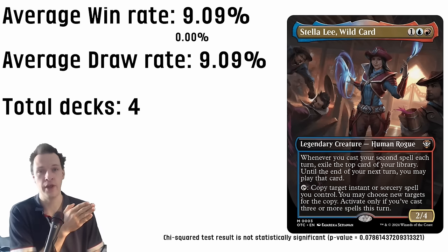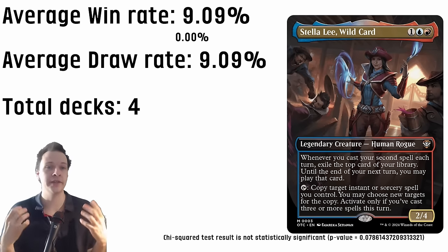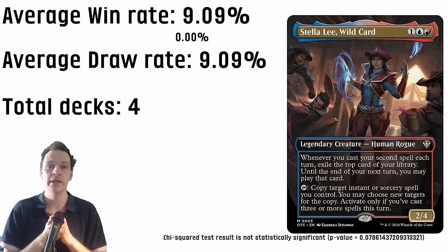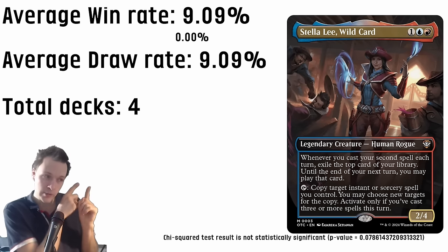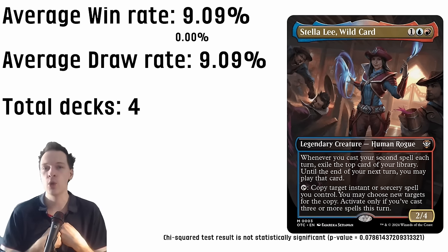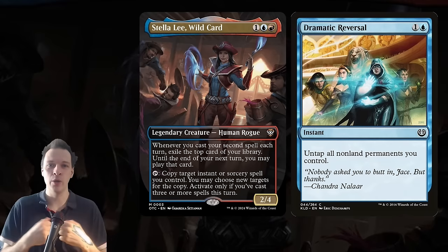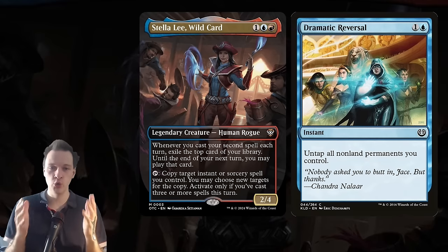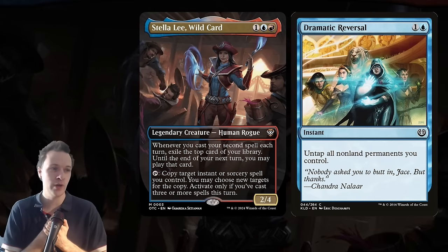The preferred method I like to use is tournament data statistics to understand which cards in the decklist have been performing well, and vice versa. The problem is we only have four entries so far — it's a new commander, so we don't know much yet in that area. But we can still talk about the core concept and the go-to thing your deck is going to do with Stella Lee Wild Card.